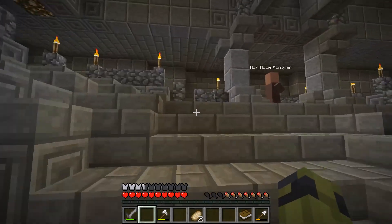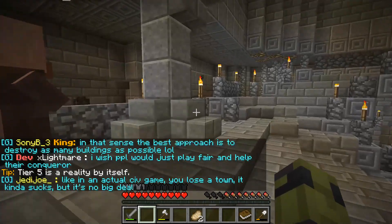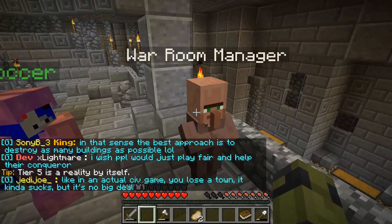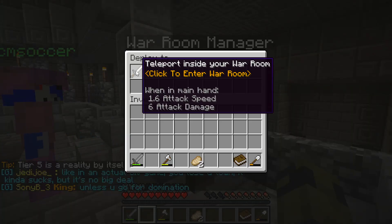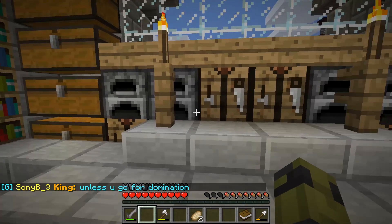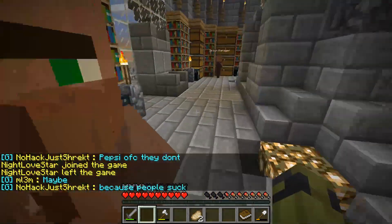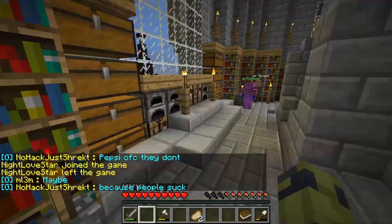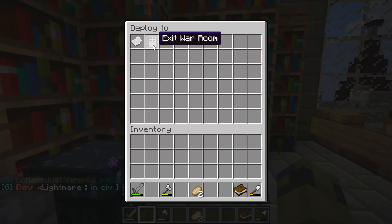Let's start with the war room. If you click on the war room manager, you get teleported inside. As an enemy, you can't get in here — it's completely sealed off and you can only enter through teleport.